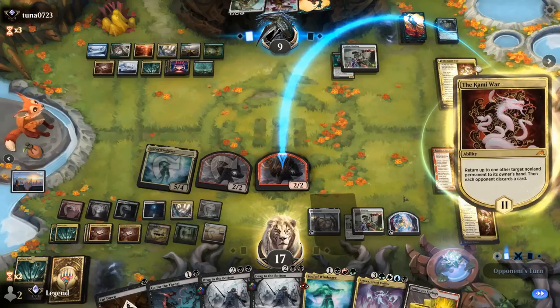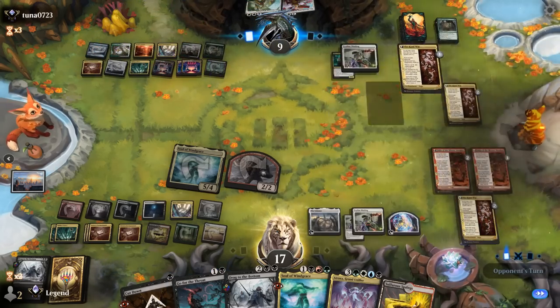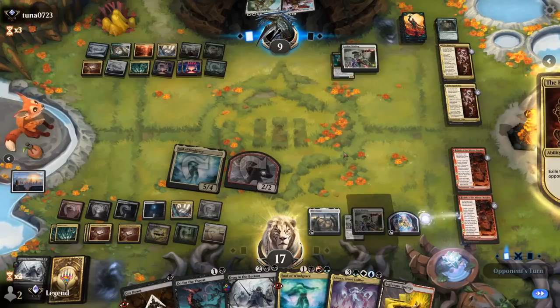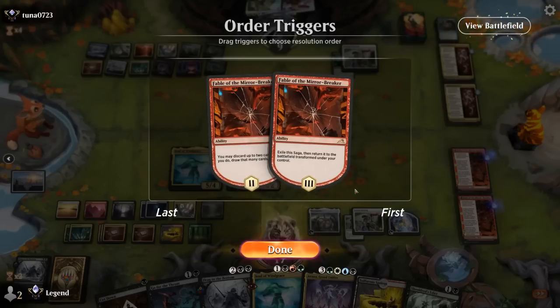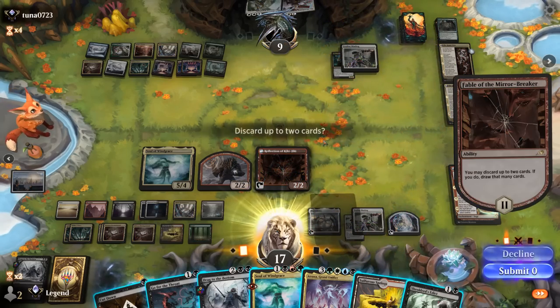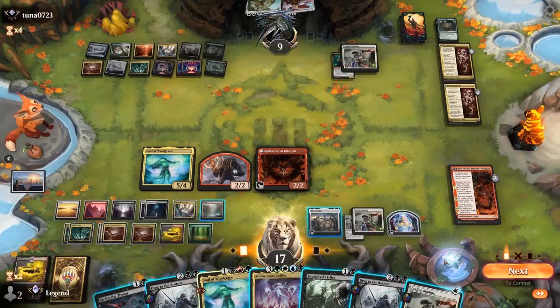Opponent's Kami War just bounces a token. We can discard Drag. Another Kami War off the top — opponent exiles our Kami War it seems. They've got two of those ticking up and may keep up Wandering Emperor. Edict can at least deal with a Planeswalker. Discard a land and Cut Down — another Binding is useful. Let's attack — opponent exiles Soul of Windgrace, but we can just play another one. Although next turn opponent gets to transform their Kami War and bounce something else. We don't have a ton of win conditions remaining with only 13 cards left, so it might be time for Mirex.